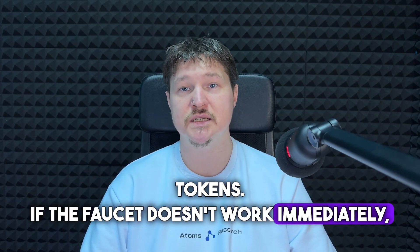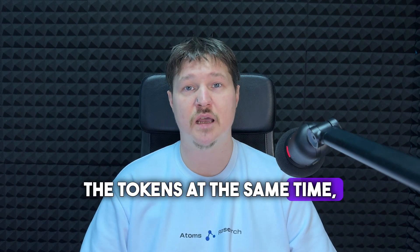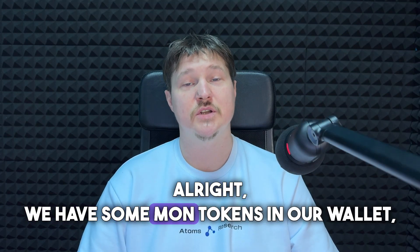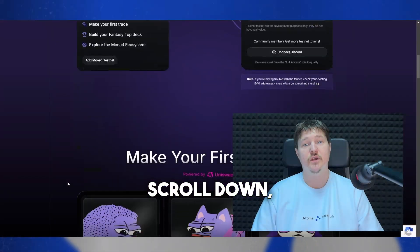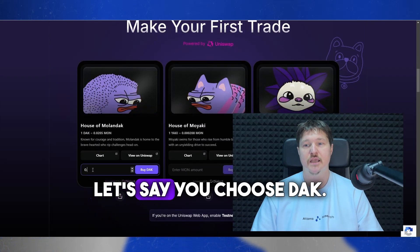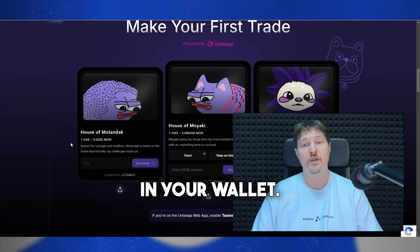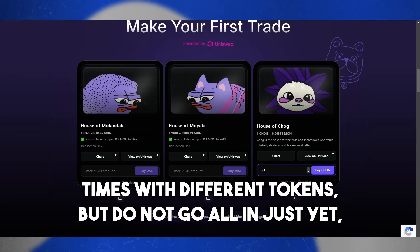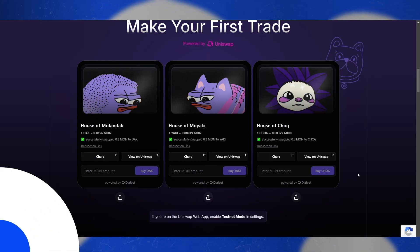If the faucet doesn't work immediately, don't worry — many users are requesting tokens at the same time, so you can come back and try again later. Once you have some MON tokens in your wallet, you can start with some initial transactions. Scroll down, choose how many MON tokens you want to swap, select a token — let's say DAK — then click BUY and confirm the transaction in your wallet. Feel free to repeat this process a few times with different tokens, but do not go all-in just yet, because you need to keep some MON tokens for the upcoming steps.